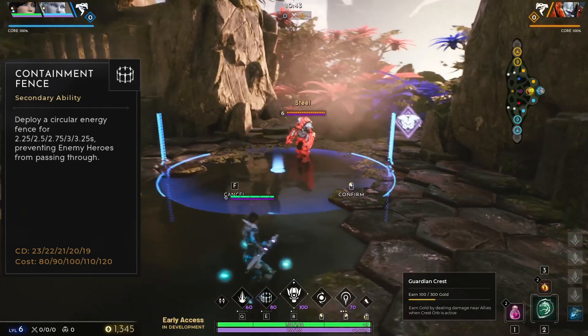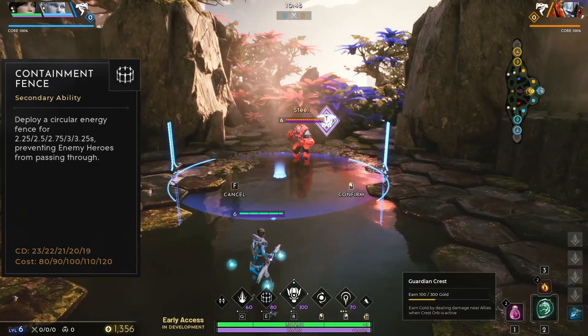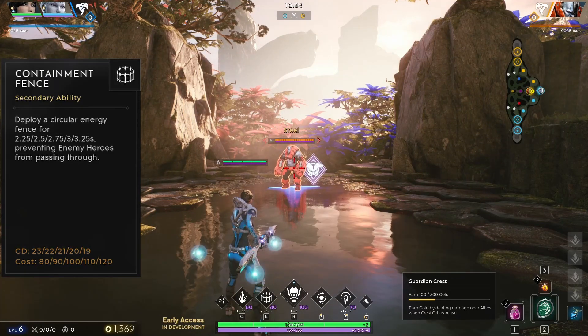Due to the long cooldown of Containment Fence, I don't recommend using it aggressively in the early game. Instead, save your fence to either protect your ADC when you get ganked, or use it to block off your enemy laners from being able to contest you on gold buff.